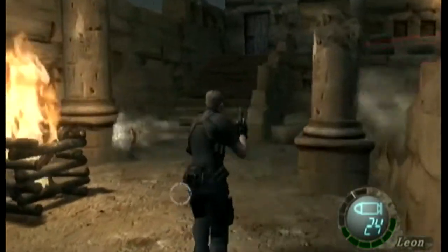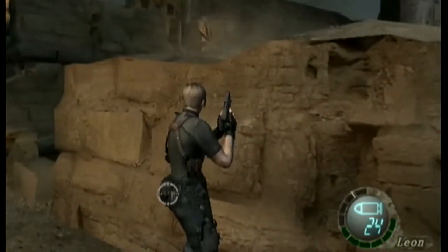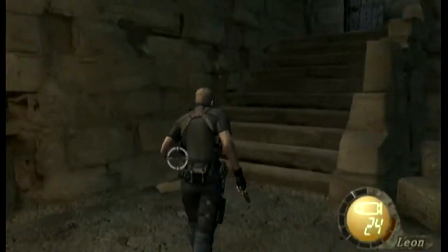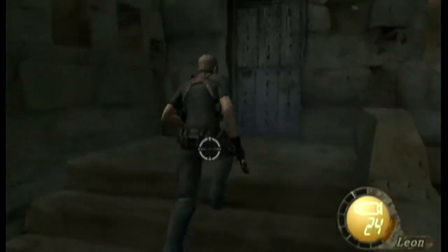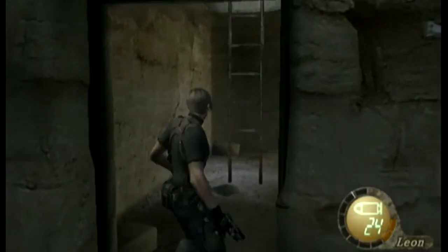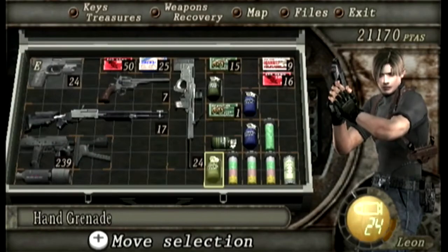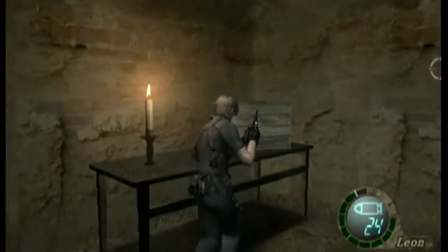For this part we're going to have to get to the other side of the maze while avoiding Krauser. Oh shit - I did not realise that he could shoot through cover. I thought it was one of those video game logics where you would hide behind cover and no matter what it was it wouldn't destroy.